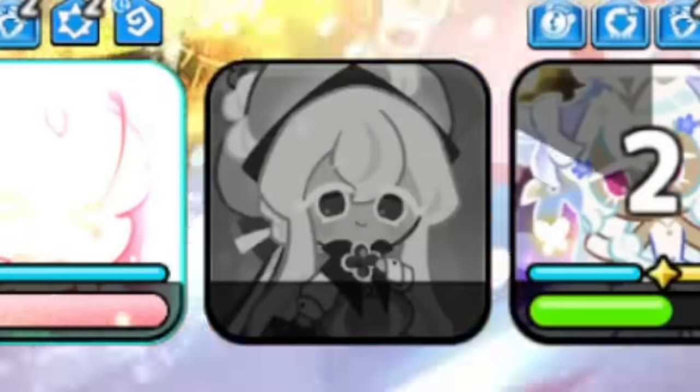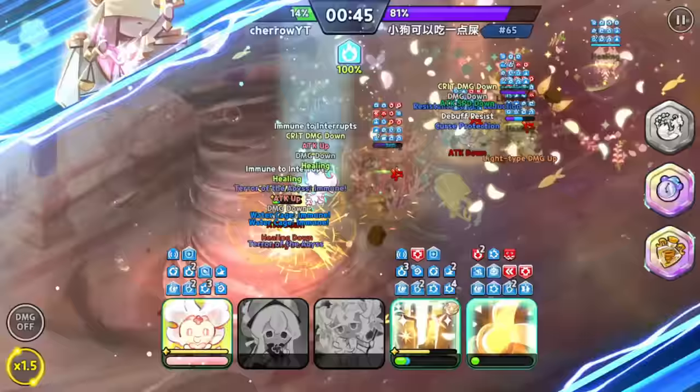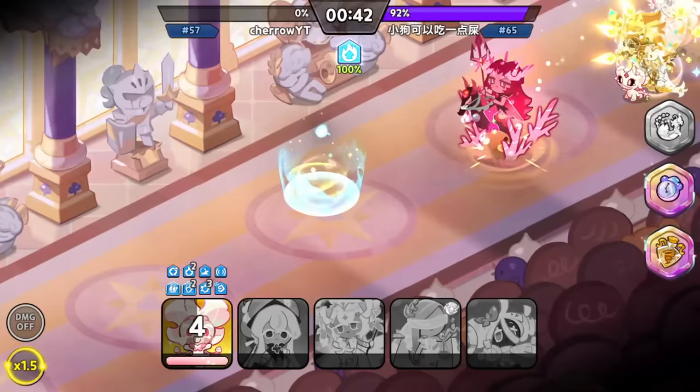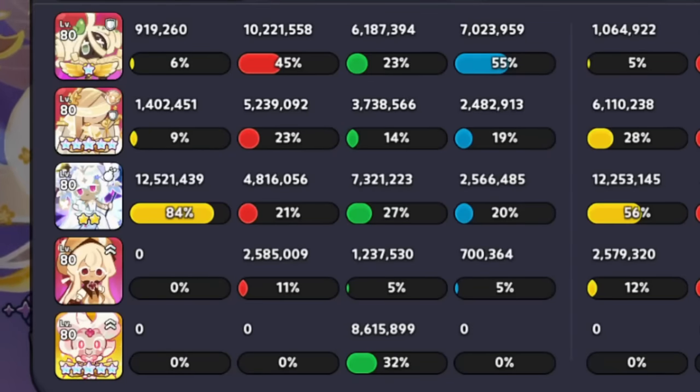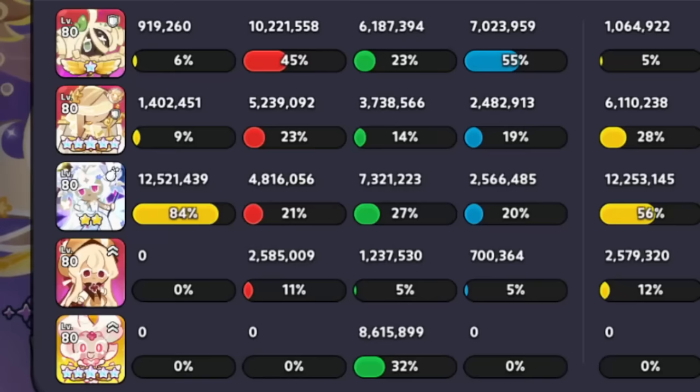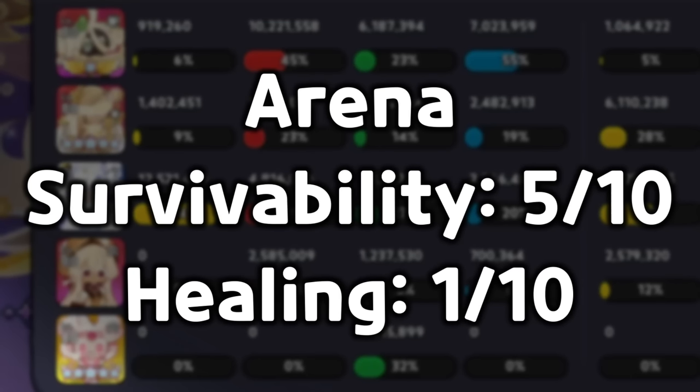And she died twice in a row with 5 almonds. And then White Lily blows up. Her survivability is definitely not the greatest. Let's measure her healing now. I guess she really is garbage. Every single cookie did more healing. Even Financier did more, and she's supposed to be a tank. For the Arena, I give her survivability a 5 out of 10, and her healing a 1 out of 10.